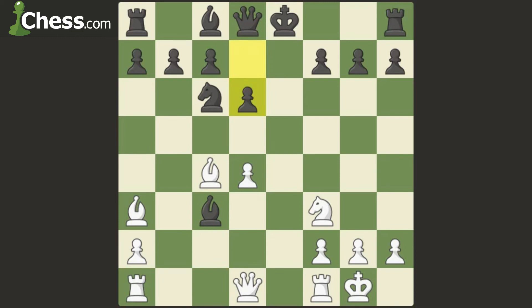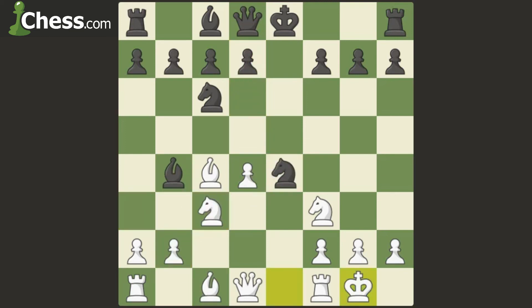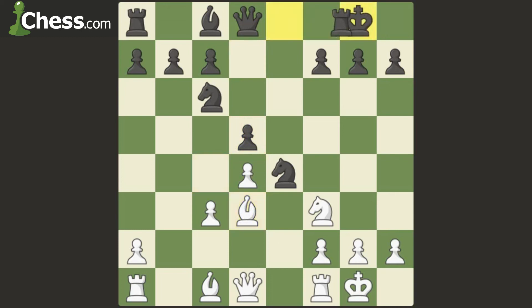You might ask: can black defend this position at all? Yes, very easily — by not being greedy. After castles, what black can do is play bishop takes knight, pawn takes, and then simply push this pawn. The knight is defended, the bishop is attacked, the bishop moves back, and then black simply castles. With black you can bring the rook to e8 to defend.